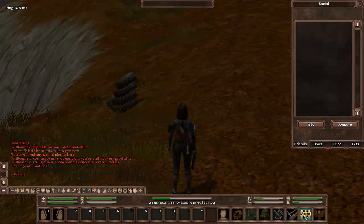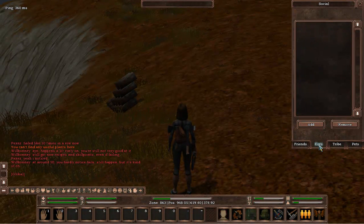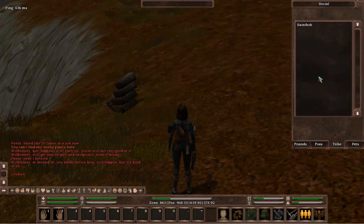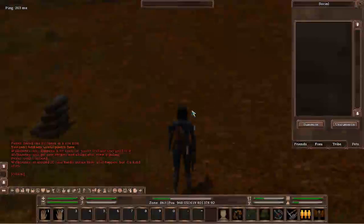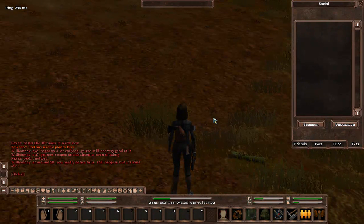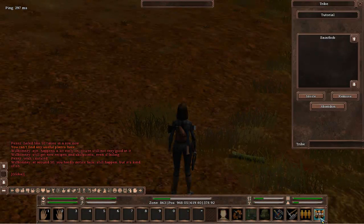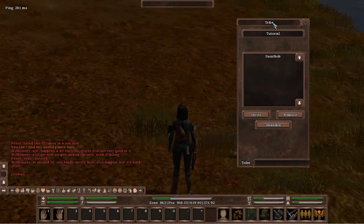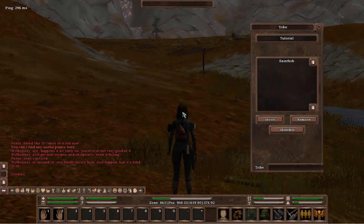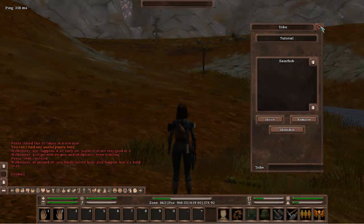Social window — I'm assuming this is going to change over the next few patches. But this is basically your friends list, foes list — you can actually add foes, which is pretty cool. Your tribe, you can see who's in your tribe. And also pets — so we're going to have some sort of pet feature in the future with summon and unsummon, though that's not implemented just yet. And there's your tribe window — I've created a tribe called 'tutorial' for the terraforming, and this is where you can do all your tribe features.